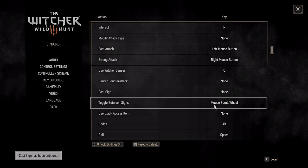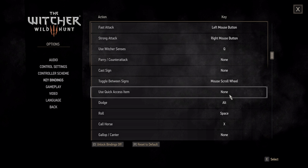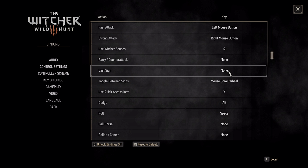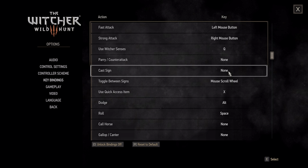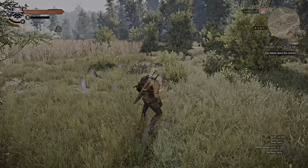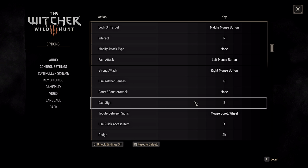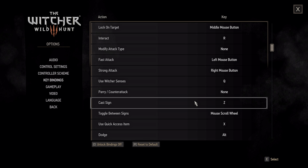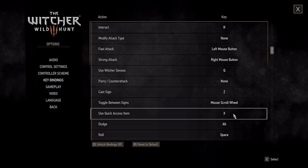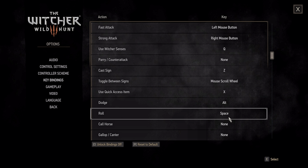You could also remove the toggle between signs if you desire. For use quick access item, I'm going to use X. Now, keeping a cast sign button on Z can actually be a better situation, because most of the time the sign I'm casting is Quen — it just absorbs that one hit. Z is a very convenient bind because when you're casting a sign you're using your thumb to press Z, not doing anything else. When you're casting a sign you're not going to roll in that exact moment, so you have the space.